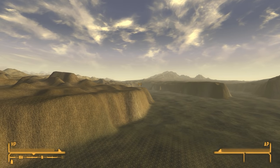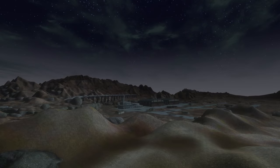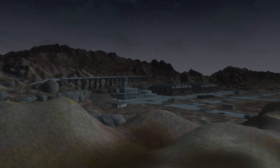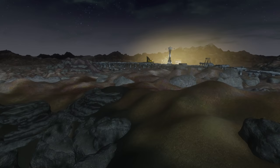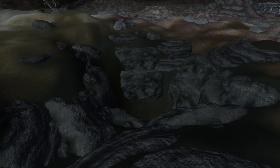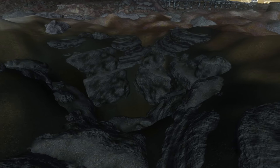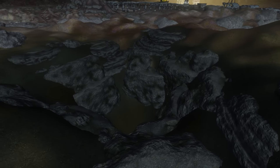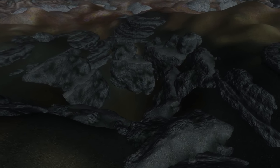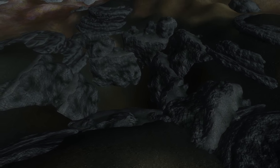Most of the world beyond the playable area is vast empty space. However, there's a large bomb crater south of Nellis Air Force Base. This is far beyond the playable area, but its very presence suggests there were plans for more of this region to be explorable. Mr. House mentions that 11 warheads got through his defenses, and this was clearly meant to be the impact from one of them, so it's too bad you never get to see it.